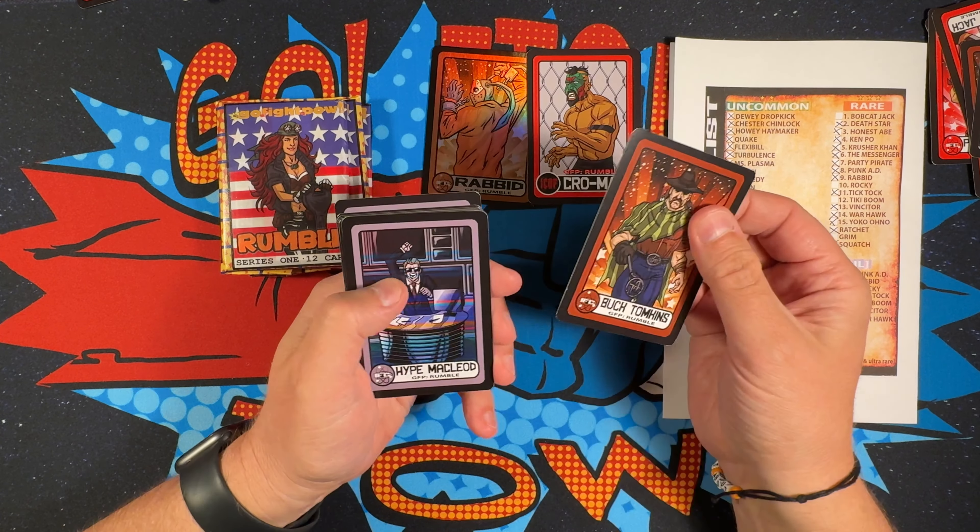Two packs left — they're both Flexibil packs. Tiki Boom, Blight, Rising Fire, Tick Tock, Vincitor, Plain Jane, Hype McLeod, Kanazawa, Ken Poe — and into Flexibil, Kennedy, and Punk Ad, which I believe I already have. All right, one pack left.